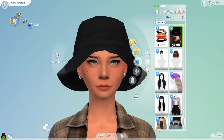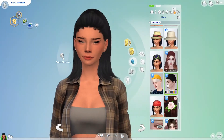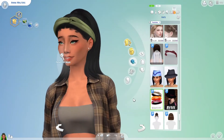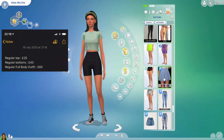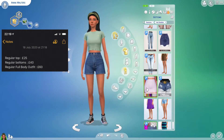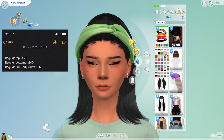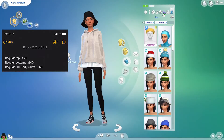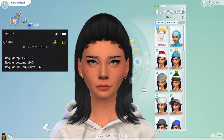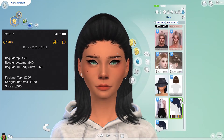So I came up with this little chart — I will have it edited into the video somewhere — of how much things would be. For example, a regular top would be 25 simoleons, regular bottoms 40 simoleons. Yes, in the chart I use pounds but that's because iPhone keyboards don't have the simoleon symbol. Regular full body outfit is 60 simoleons, designer top is 200 simoleons.